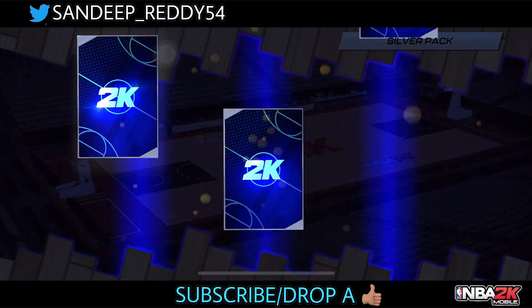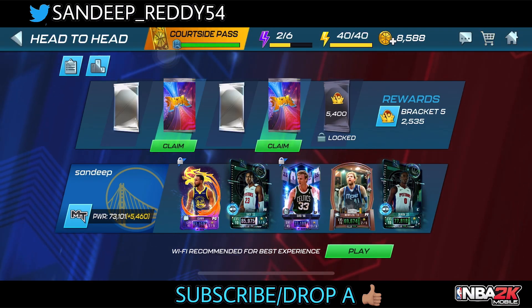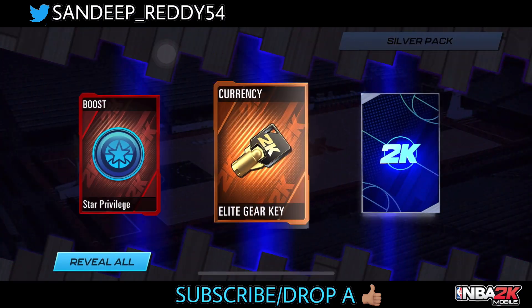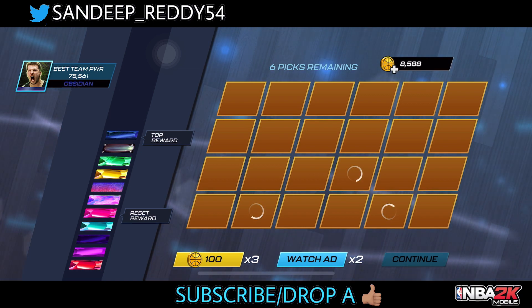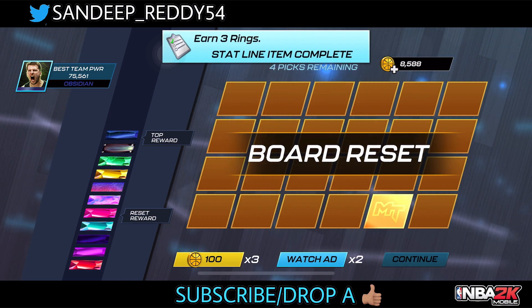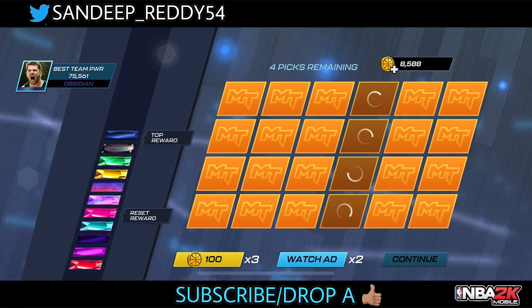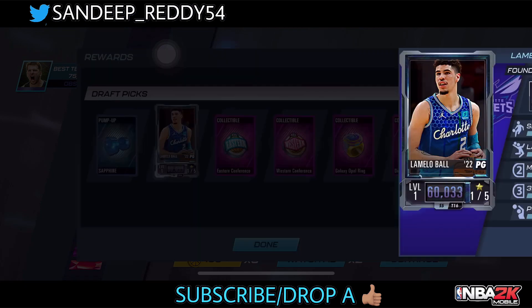Next is a silver pack — three cards. We get two jade cards on the silver pack — sorry, I was confused for a moment, they're jade cards not topas. No play card but we get six draft picks. From the draft board we get a galaxy opal ring to reset my draft board.